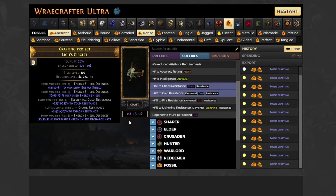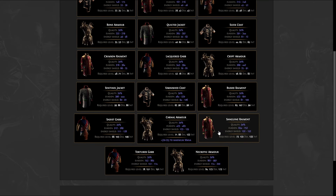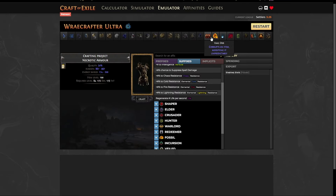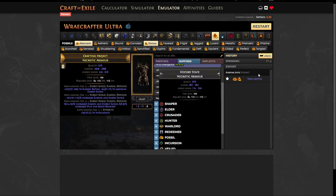Don't forget to select the best item bases. These are the Lich's Circlet, Warlock Gloves, Warlock Boots, Titanium Spirit Shield, and Necrotic Armor, which interacts well with our Ascendancy. If possible, aim for a high base percentile as well. Also, remember to update your item filter to display the bases you'll need for future crafting.